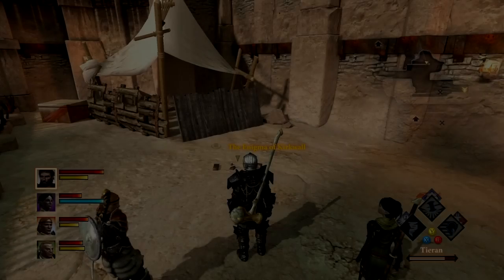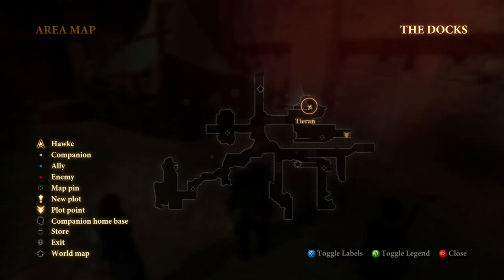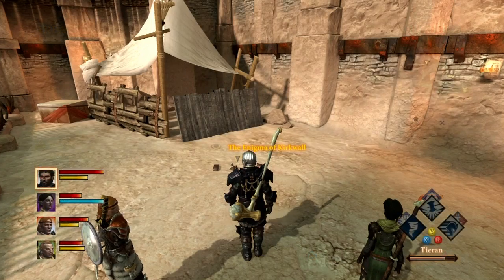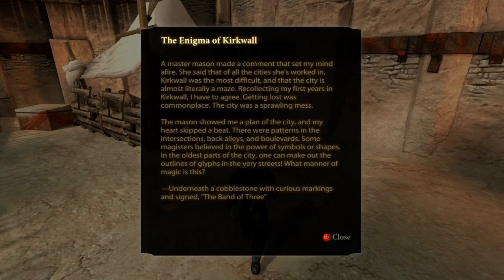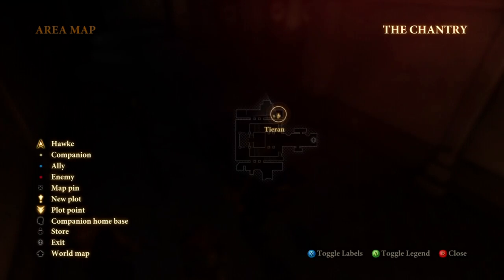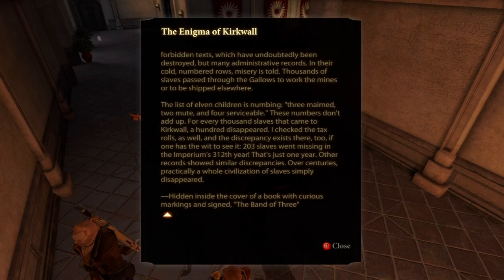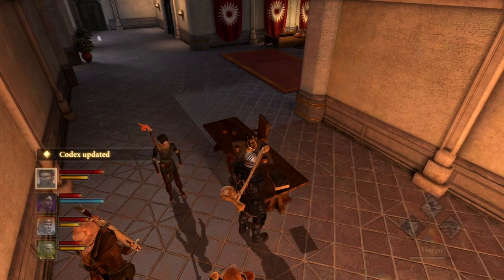Now Act 2: the first one is going to be at the dock in the Qunari compound during the day — it's really easy to find, out in the open. The second one during Act 2 is at the Chantry, and it is where you would have found History of the Chantry Part 1 during Act 1 for the Chantry Historian achievement.